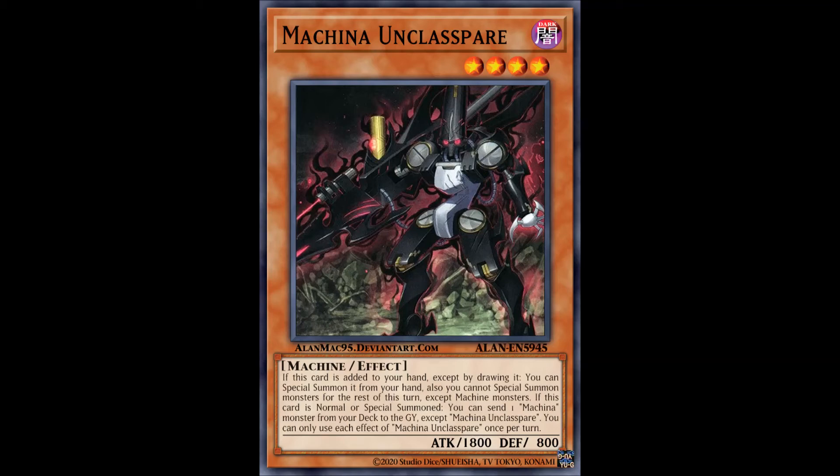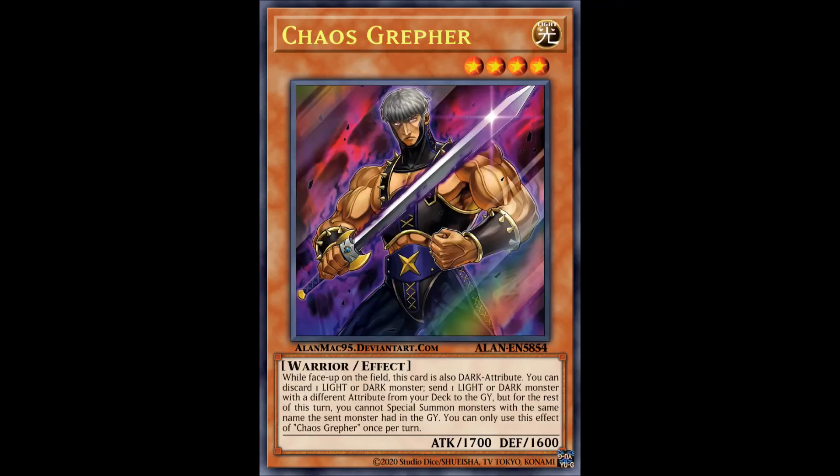Now we have the one Greffer support card, Chaos Greffer. I never expected Greffers to get additional support, but here we are. Chaos Greffer is essentially Dark Greffer for both Light and Dark monsters, except they got rid of the summoning condition which was the best thing about Dark Greffer and the reason he actually saw play in Infernities. But this is not bad by any means — in dedicated Chaos builds, this is a nice level 4 monster which can set up lots of your plays, so I definitely recommend running him in dedicated Chaos builds.